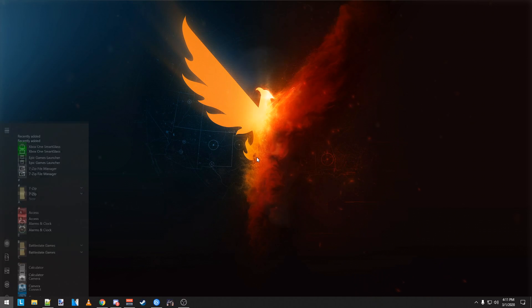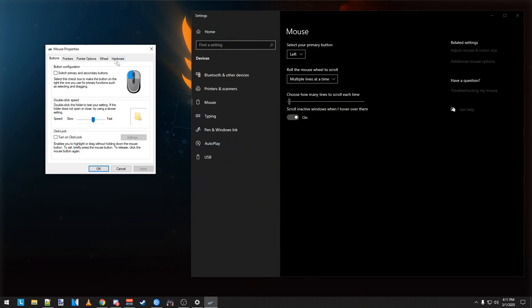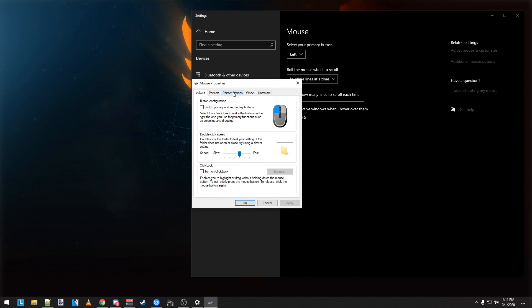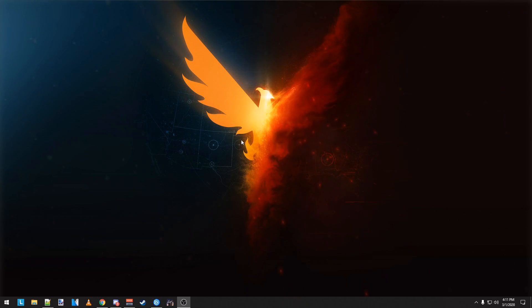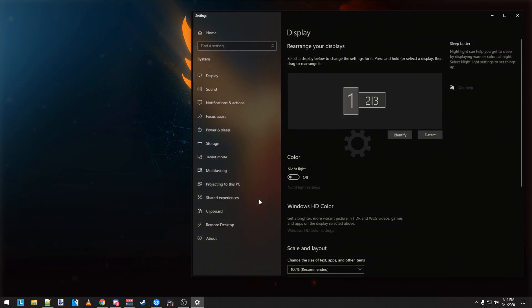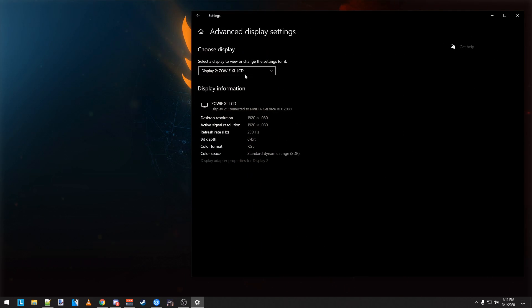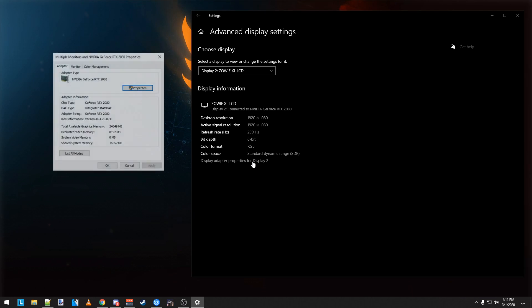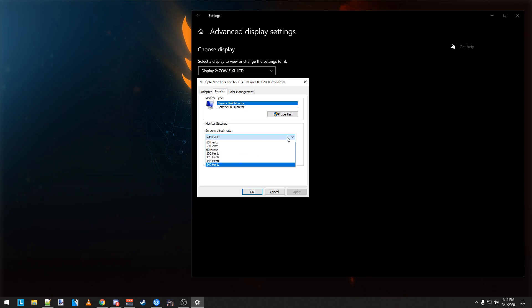Now let's move on to Windows Settings. In your start menu, type Mouse and go to Mouse Settings. Click the right link for additional mouse options. Go to the Pointer Options tab and make sure your Windows Sensitivity is set to 6 out of 11, and that Enhanced Pointer Precision is unchecked. If you have a high refresh rate monitor, right-click your desktop, go to Display Settings, scroll down and click on Advanced, then click on Display Adapter Properties, go to the Monitor tab and make sure the highest refresh rate is selected.